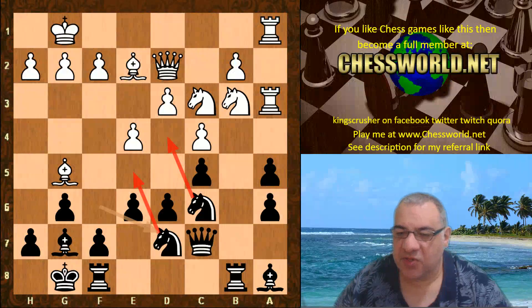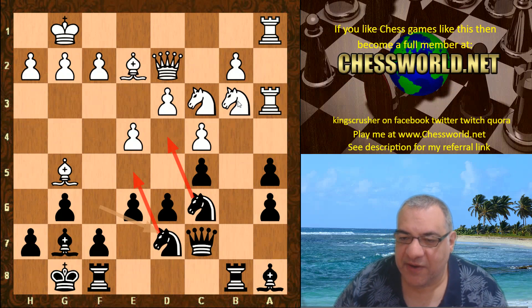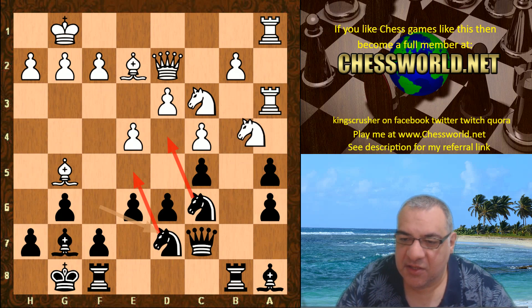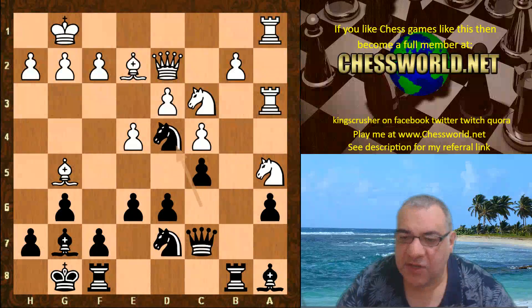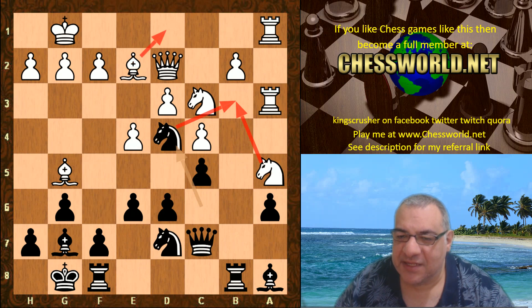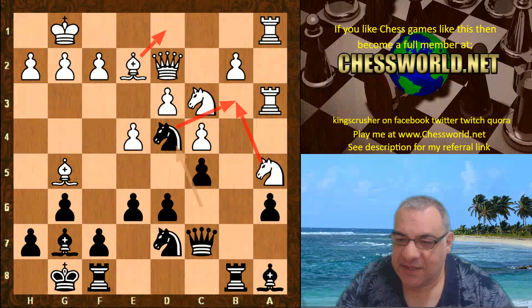Knight d7 — this knight is becoming relevant to e5. Look at these knights, ready to pounce on the dark squares. Is white going to let Leela regain the pawn? These knights are going to jump to those dark squares in the center. Knight takes, and now Knight d4 — the knight can't come back, it's in Siberia almost. It has to be rescued with something like Bishop d1.